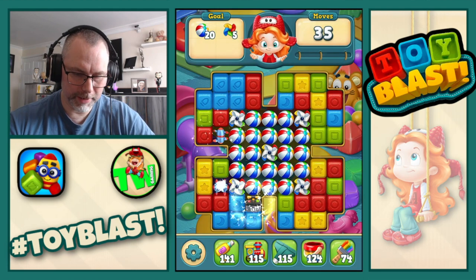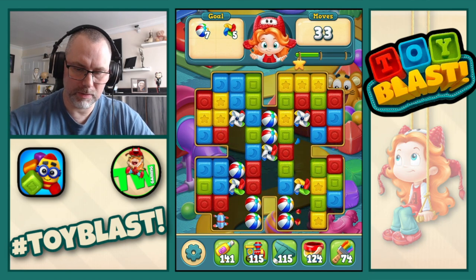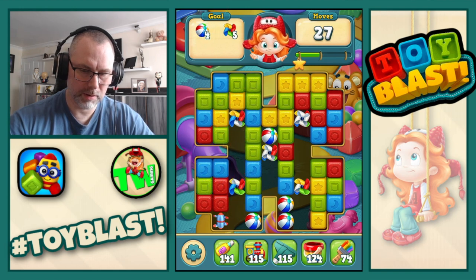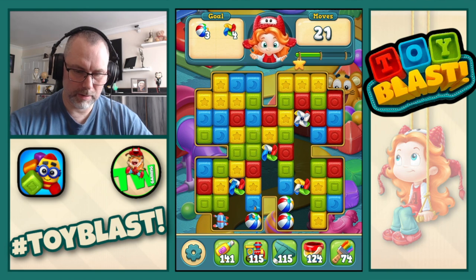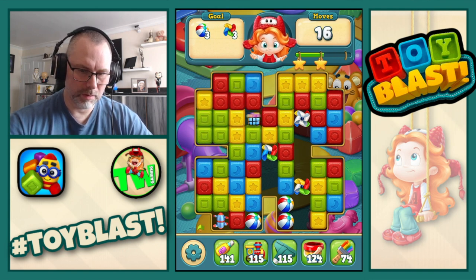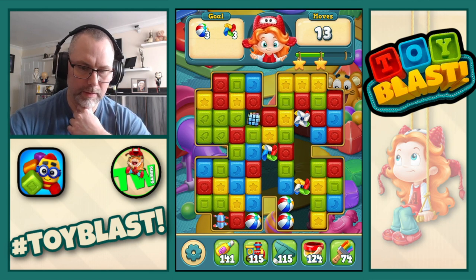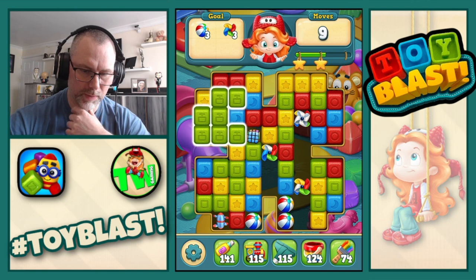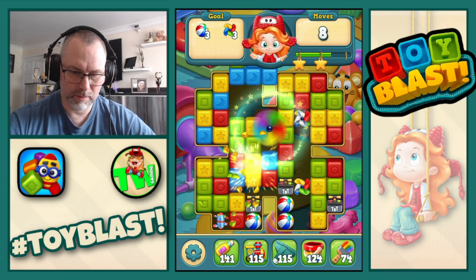Beach balls and windmills, that's all we need. Double TNT, there's a TNT as well. Yellows we need, blues we need. Don't need reds on that one, don't need greens. Reds we do need, greens we do need. Don't need blues, don't need greens. Need yellows on that one. There is a puzzle. That was a bad decision. There we go — how many blue blocks have we got though? Let's do it. Nice.